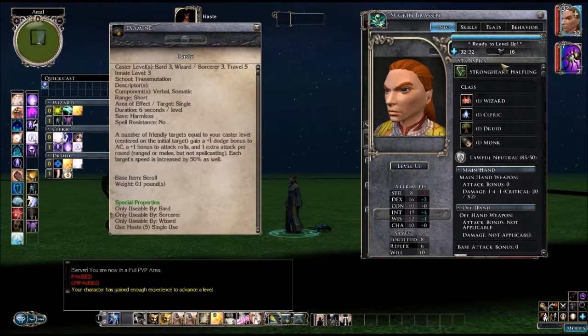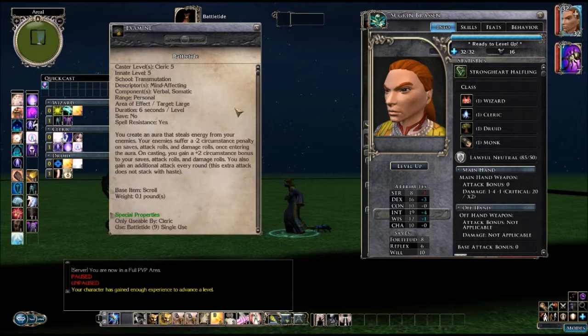Haste is cumulative, so it will add to everybody in almost every instance. Personally I'd rather cast it as a level three spell and save my level nine slots for big nasty fight insta-kill moves. Battle Tide doesn't say it buffs your armor class — it talks about damage rolls, attack rolls, saves, and an extra attack per round — but it actually does buff AC. It does not stack with Haste, so this is one that competes with Haste. It's a level five spell for Clerics. It debuffs enemies and buffs you as the caster. I'll show you here when we cast it in a moment.